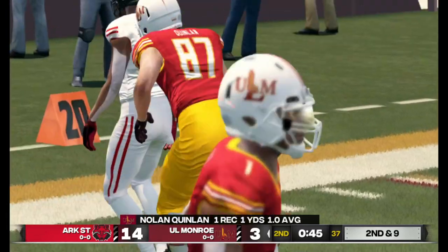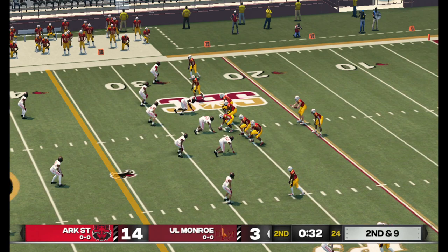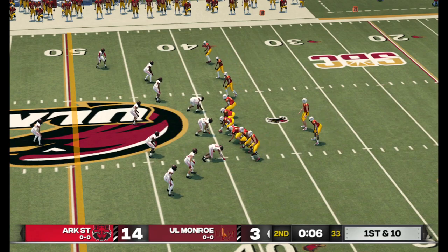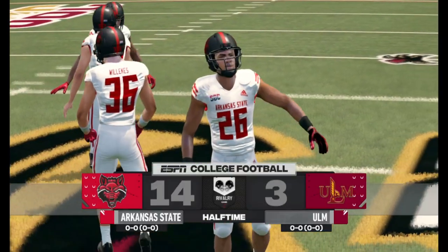Second down and nine to go, ball on their own 26. This guy has that innate ability to get just enough distance from a defender to make a completion possible — you don't see it from every receiver but this guy's got it. We'll probably get one last heave to the end zone here before halftime. He tackles him hard at the 32-yard line. Well, we've played a half of football — the Red Wolves in front by 11.